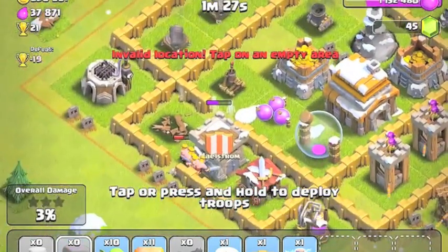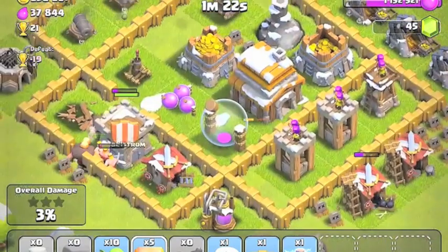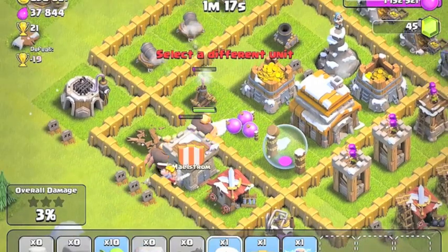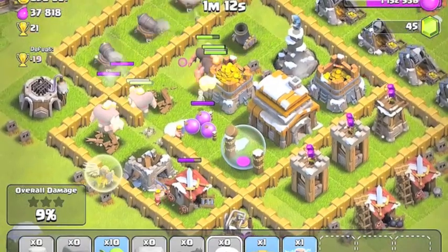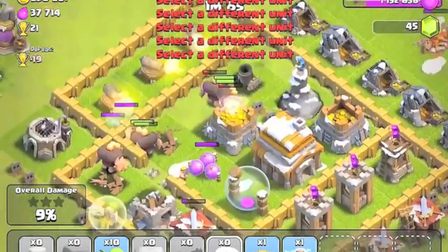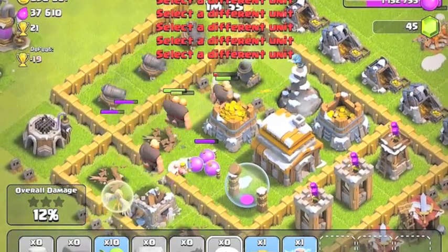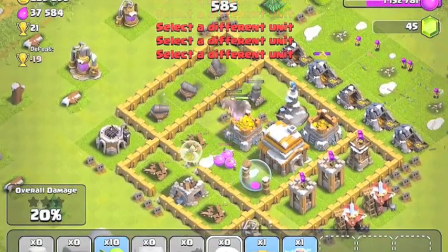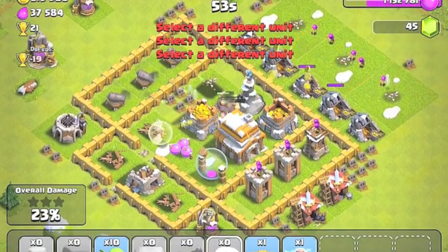I didn't actually get that down but that's fine. I'll deploy all of them as soon as that goes down - that's going in there. All right, I'm using the healer now. I have to be worried about that right there. Hopefully we can get the wizard tower before it gets the healer.